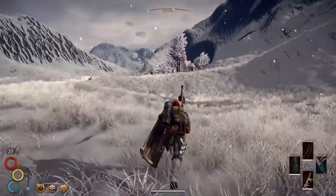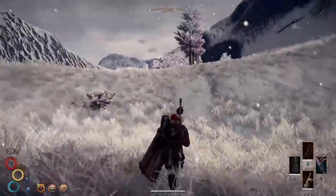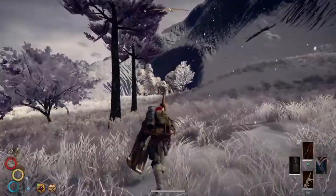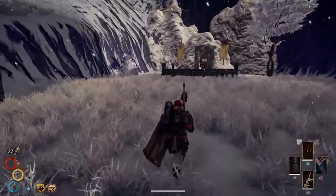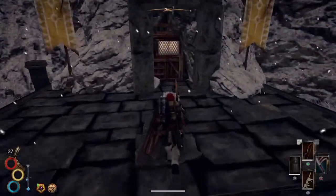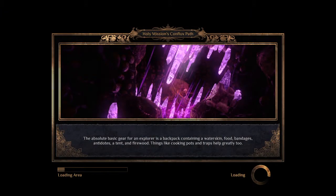Hey everyone, welcome back to Outward. Today I'm checking out a different entrance to the Conflux Mountain. This entrance is on the southwest side of the mountain, just at the very base. I went in through the top before and that's how I got into the ley vein, but I wanted to check out this entrance too. There were a lot of enemies last time and it just didn't work out, but I've got some better equipment and some different tricks up my sleeve, so I want to see if I can get through this one.